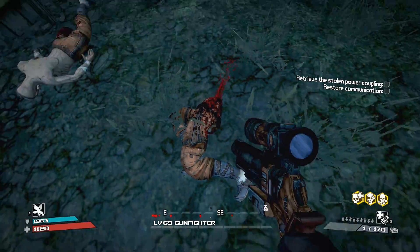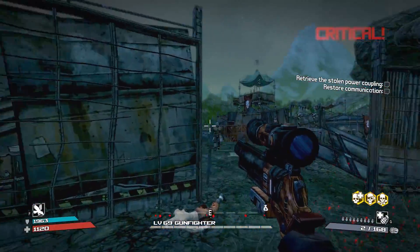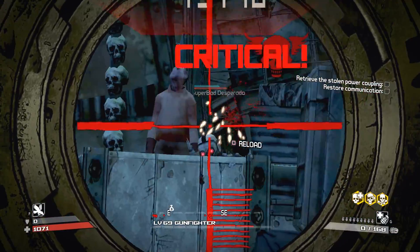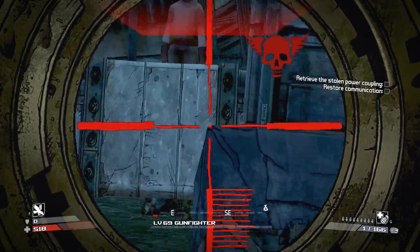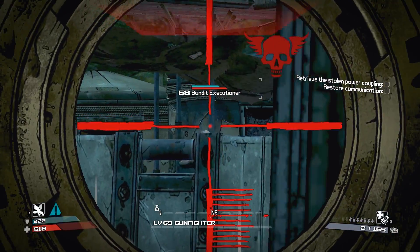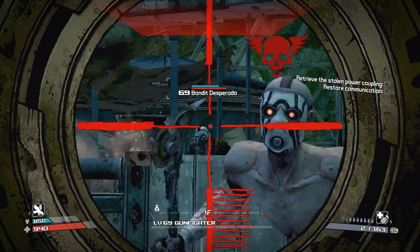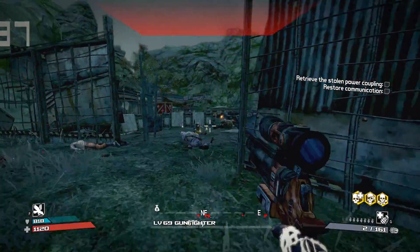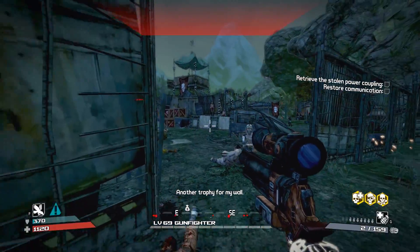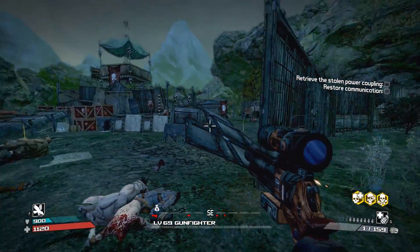I miss that about Borderlands 1 — the gore. They don't really have that in Borderlands 2, which is kind of sad. They keep shooting me and causing me to flinch, so my aim is a little off. One shot — I love it — that was 20,000 damage. You can actually hit the damage cap on this game with this build, which is pretty cool.